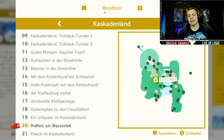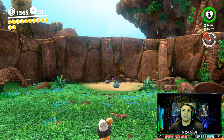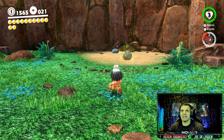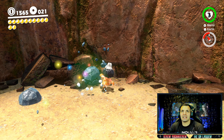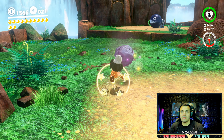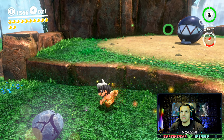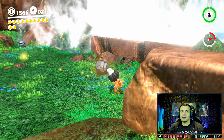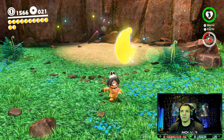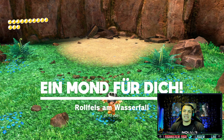Powermond 20, Rollfels am Wasserfall, findet ihr hier. Da wo mal ehemals die Odyssee stand, also hier über diesem Wasserfall vorbei, über die Bridge - da ist ein Fels, den könnt ihr kicken bis der Arzt kommt. Und er wird irgendwann nachgeben, das kann ich euch garantieren. Digga, wie viele Hits brauchst du noch? And here we go. Rollfels am Wasserfall - Easy money.